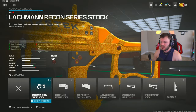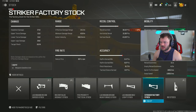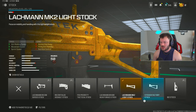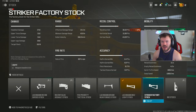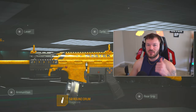Last but not least is the stock section. You have the option between the Lockman MK2 Light Stock and the Striker Factory Stock — you really can't go wrong with either. The Striker Factory gives you a little less recoil kick. Both keep you super fast and mobile, but the Lockman MK2 has about a four percent more recoil drawback. That four percent can make a difference, so try both and see what works for you. That's the full build!